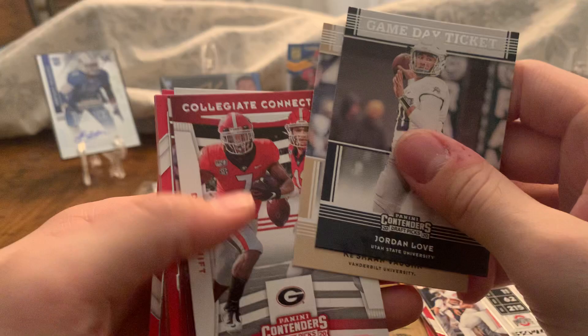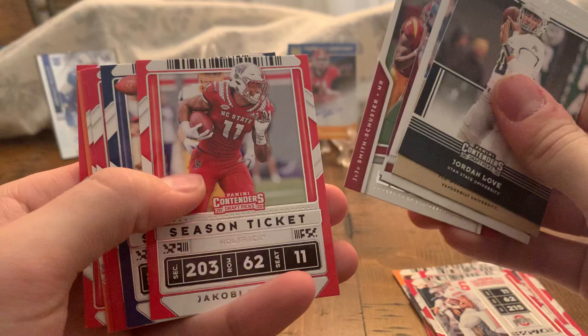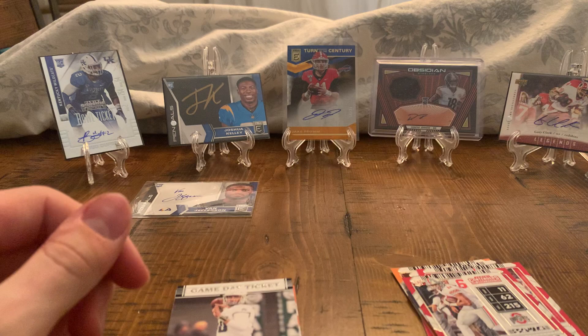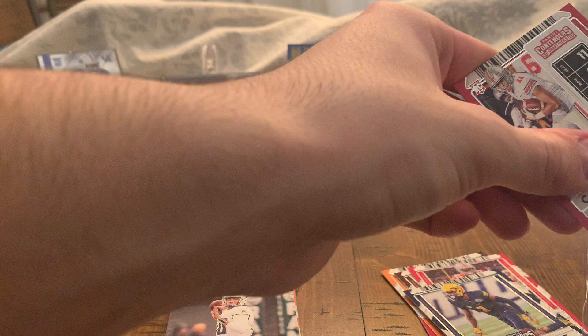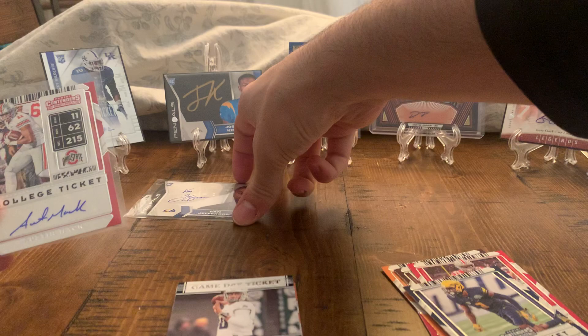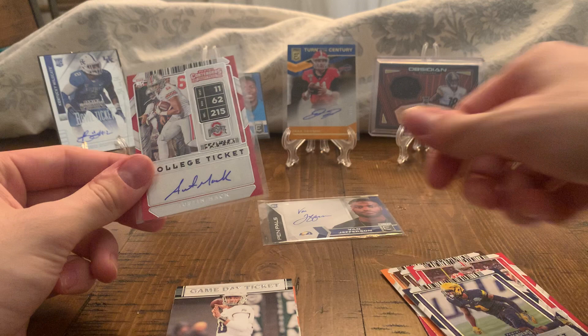Could have been better. We got Jordan Love, Swift and Fromm, JuJu and Pittman, Lamar, Renfro and Kelce. I mean, that could have been better — we'll sleeve them up. I thought when I saw Ohio State I thought Chase Young and was about to go crazy, but we got Austin Mack. You never know, but that's going to wrap it up. We got two autos — not too bad. Thanks for watching and I'll have more content later.